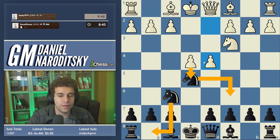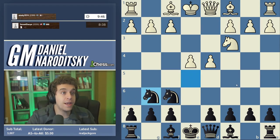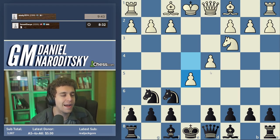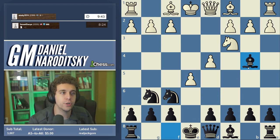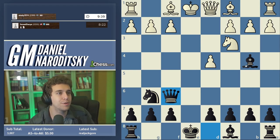According to modern theory, white doesn't have enough compensation for the sacrificed knight. But I'll be honest — I'm totally out of my league in this line and my guess is our opponent has analyzed it, so we're going to dodge the theory. Knight g6 is the move I want to play — not to keep the knight, but to sacrifice it back. Remember, facing these gambits, you can always give the piece back and gain development in return.